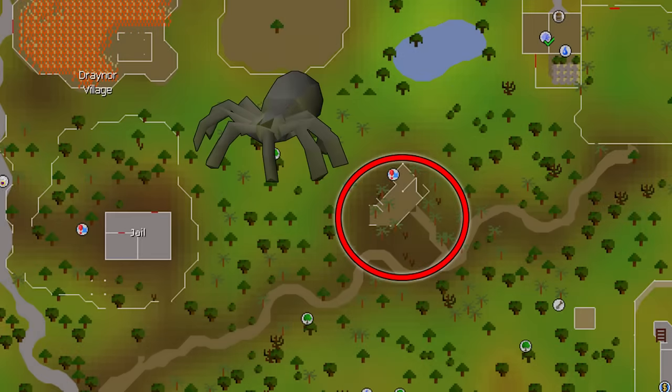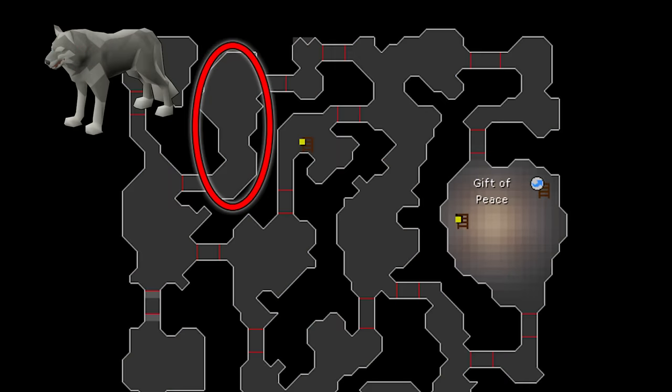Spiders: the best place is actually outside the HAM hideout. Use the Draynor Village teleport and run east — it's a little faster than Lumbridge. Wolves are one of the last annoying tasks because they're in the Stronghold of Security and have a long respawn timer. Go to where the Minotaurs are, kill five wolves, then hop worlds, kill five more, and repeat until the task is done.